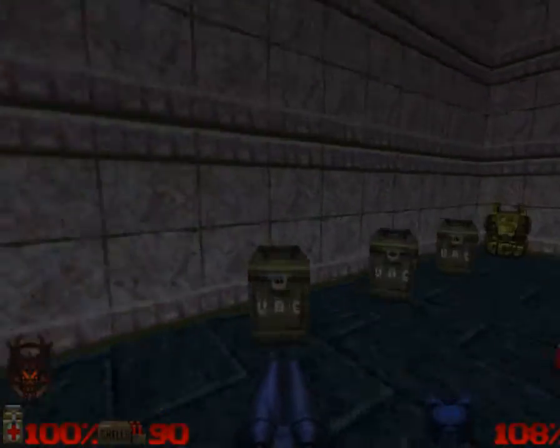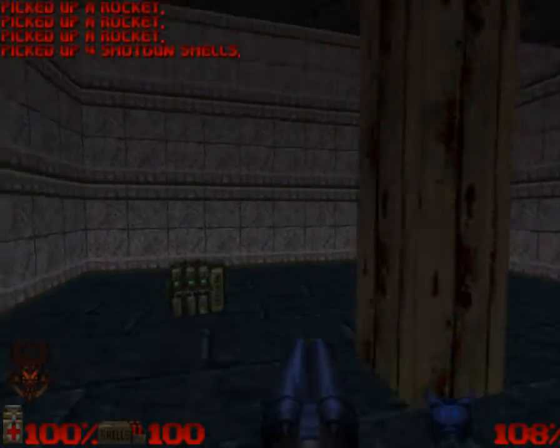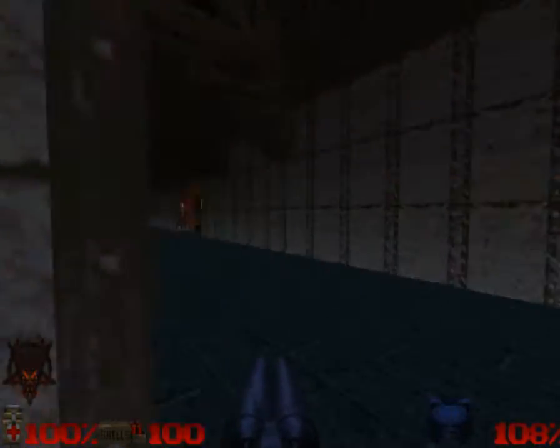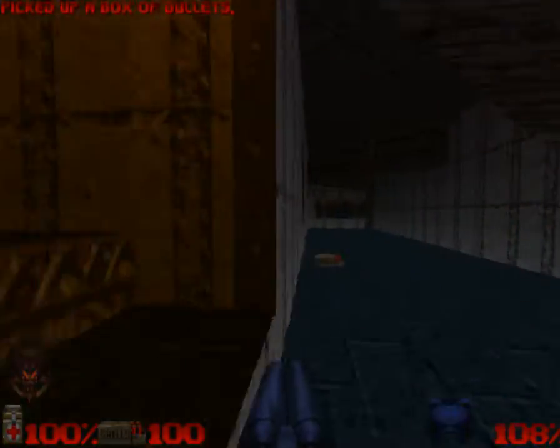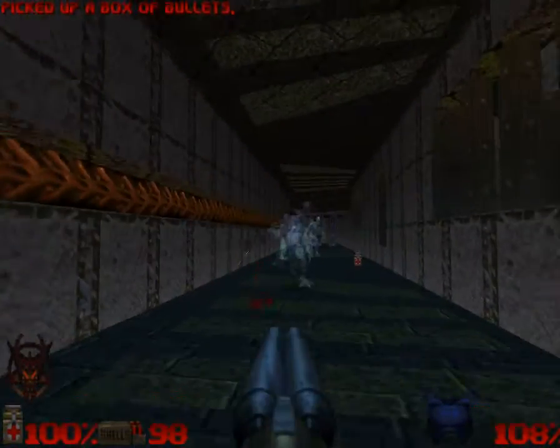This looks like a... yeah, that's what I thought. That's a nice armor cache there. Very cool. Okay, so now I'm going... Whoa, hello. Gotta watch out for those traps. I'm going in there, but there's a red door. I want to see this through so I can kill these idiots.